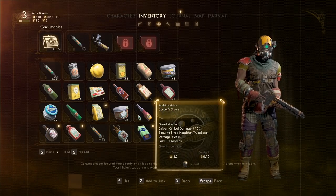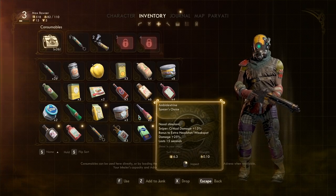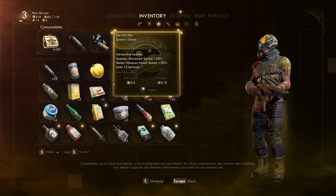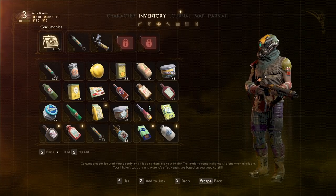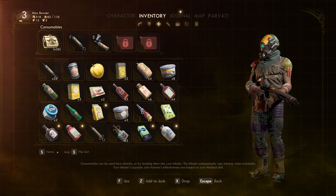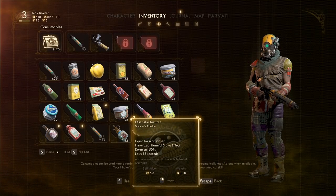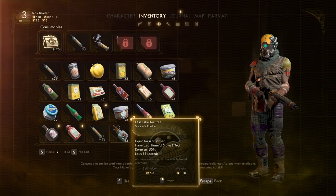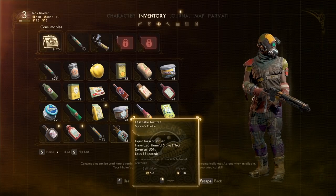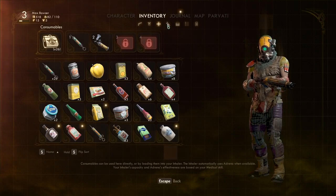Oh, what is this? So this is a different implant slot — sniper critical damage plus 15 percent, bonus to headshot and weak spot damage plus something. Which one do you think is better? I want to stick with the one I have — I think that might be better. Can we compare? No, you can't. Oh, that's another one — liquid toxin absorber, immunized harmful effects, stasis duration negative 50 percent. That one doesn't seem all that useful.